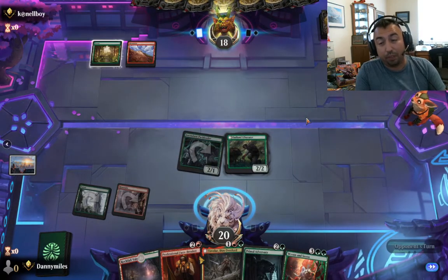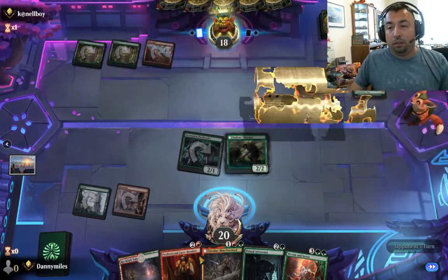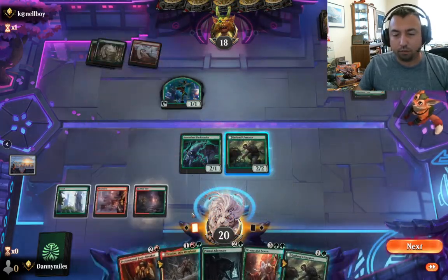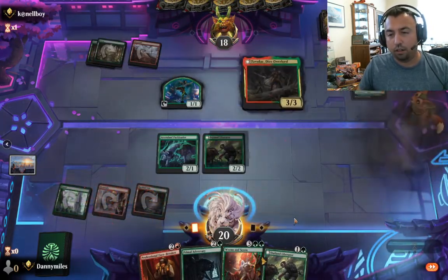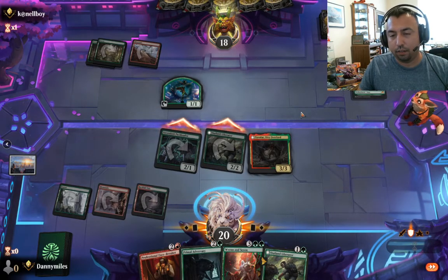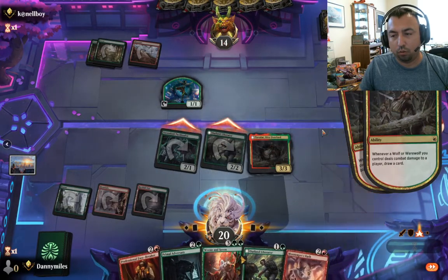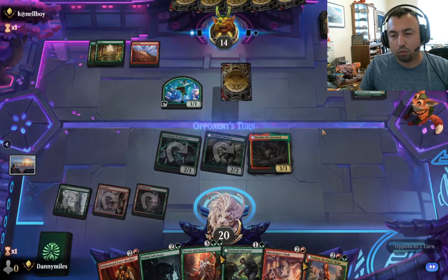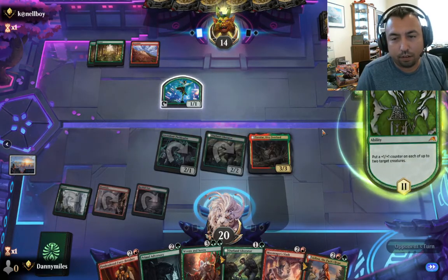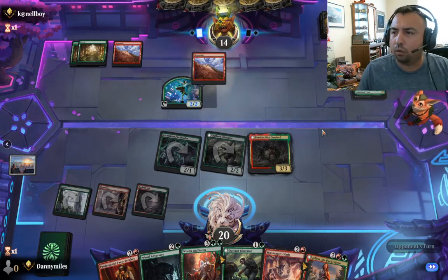Tovolar's gonna be a big deal next turn. You get a one-one — very good. Rock fall, Tovolar. All attack. Draw two. Get the three-three down.